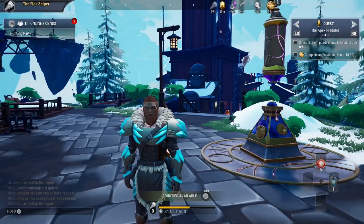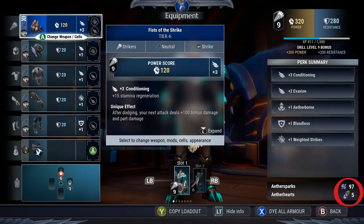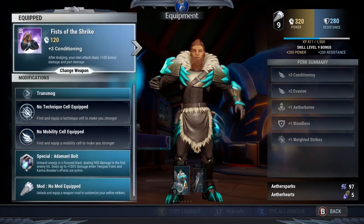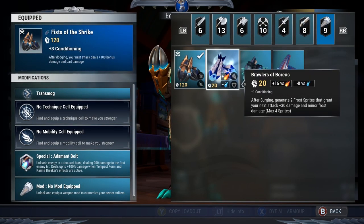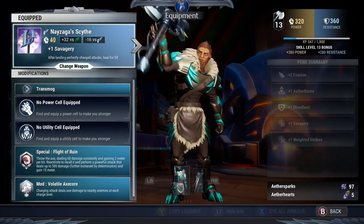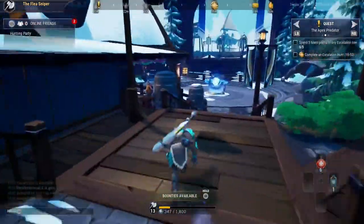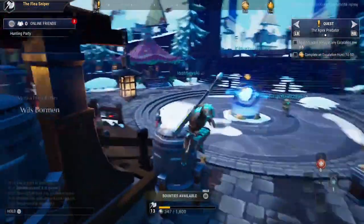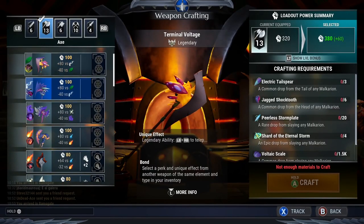Number two: don't waste your aether hearts on just anything. Don't run out and power surge a bunch of gear that you're not going to enjoy, or that you don't know for sure you'll enjoy. Just because you look up a build online and it looks really good doesn't mean you're going to enjoy it. Save your aether hearts for builds you know you enjoy — things you know how to play.